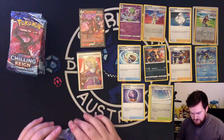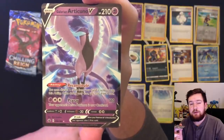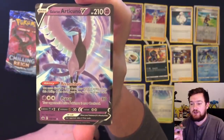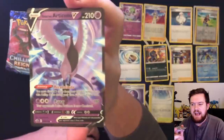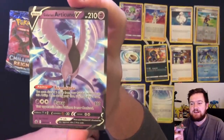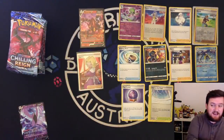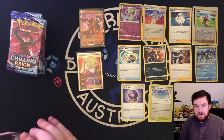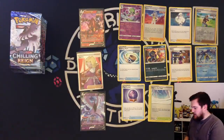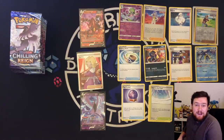Let's talk about Articuno. Galarian Articuno V — probably, of the three legendary birds in this set, the worst one. But we're not going to complain about it. It's got Reconstitute as an ability: discard two cards from your hand, and then draw a card. And then it has Syray for 110. The reason this card is decent is because it provides you with some draw support — every turn you can draw a card and discard two. Sometimes that can be good enough. Just getting an extra card is usually a good effect. I would like to see literally any of the birds other than that, though.